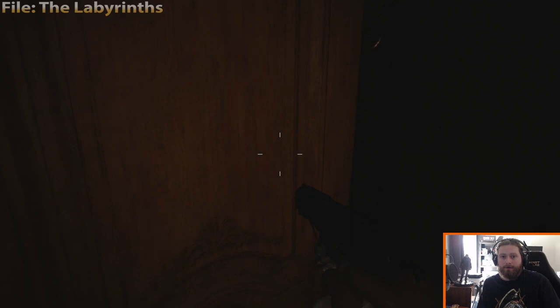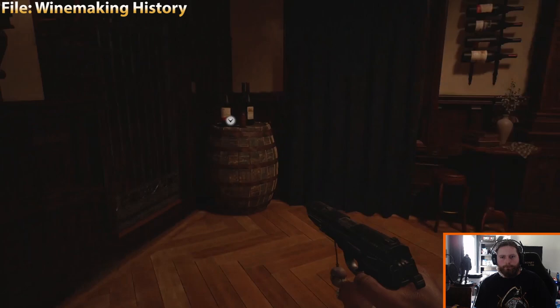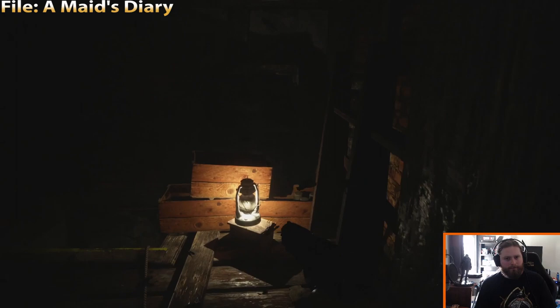Once you've entered Castle Dimitrescu, your first file is going to be right at the entryway save point, which you will be visiting very often. Next up is Winemaking History on the upper floor of the main hall — you will have to come in this room so you can't really miss it. This is after you're being chased by one of Dimitrescu's daughters, and there's a file right in front of you as soon as you land.